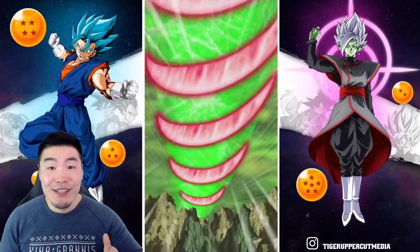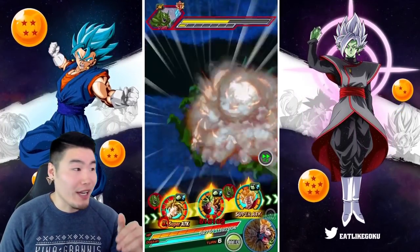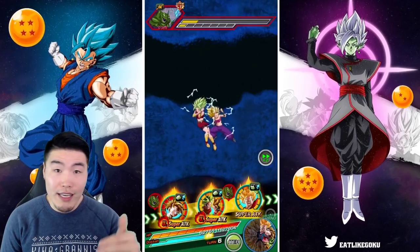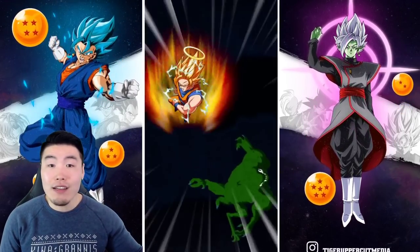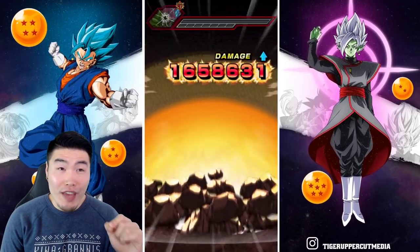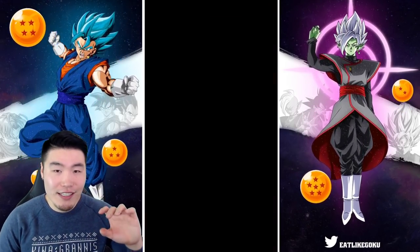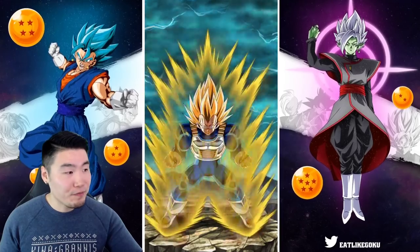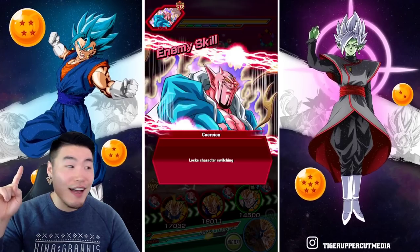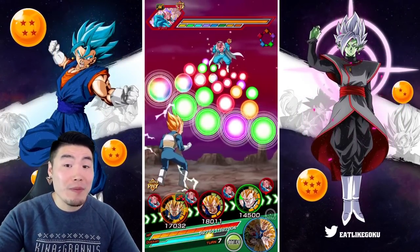We got the link skills, the new interface, the turn counter, the ability to hold enemies to see what they do, hold your units to see the links activated — all that good stuff. This is a really really good update, probably the biggest one we've had since the Hidden Potential update years ago. It's just that game-changing. By the way I will be doing some link farming soon, so if you guys want to join me for some of that then stay tuned for a stream later today.